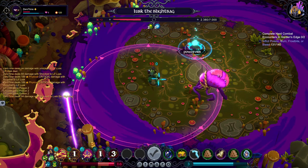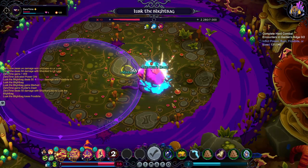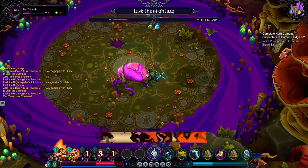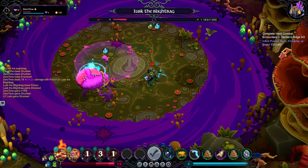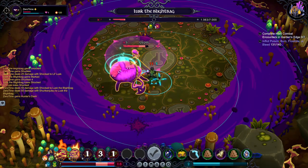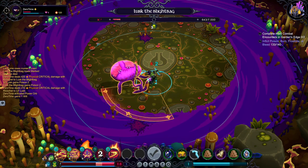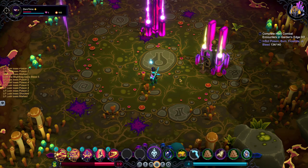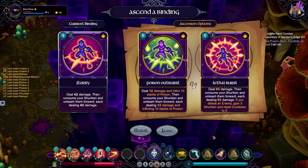Let's heal them, let's take that one, get behind him, invigorate, and shotgun. And I think it's murder time — so through this one. There we go. Poison outburst: deal 12 damage, inflict 10 stacks of poison, then consume your shuriken and unleash them forward, each dealing 12 damage and inflicting 10 stacks of poison. Deal 60 damage, then consume your shurikens each dealing 60 damage. If you defeat an enemy, gain 3 shurikens.